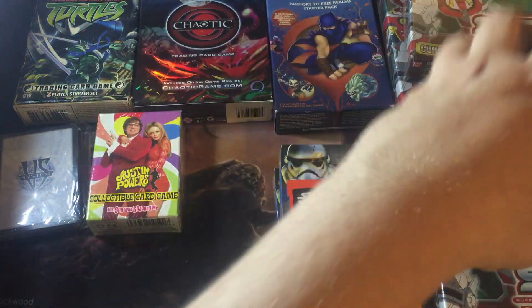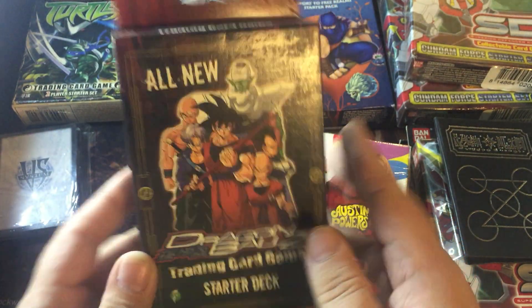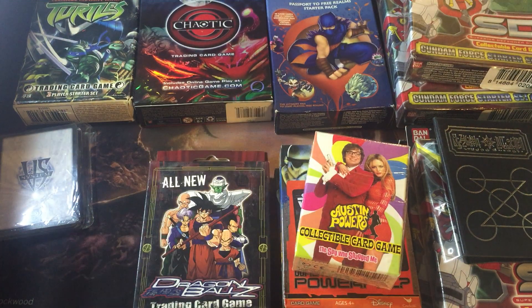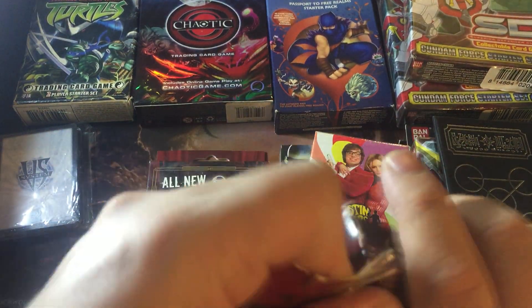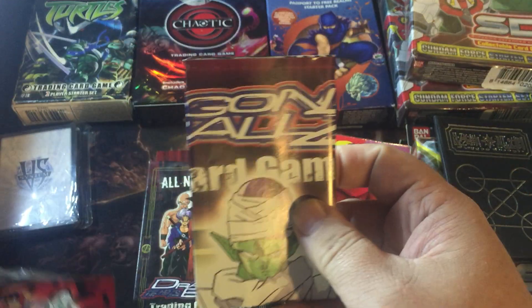The rest of the box — I'm gonna say that a lot in my videos — the rest of the box is apparently these Dragon Ball Z trading card starter decks: 40 commons, 18 uncommons, 2 rares. I got a whole bunch of these. There's also a play mat — that's pretty cool.